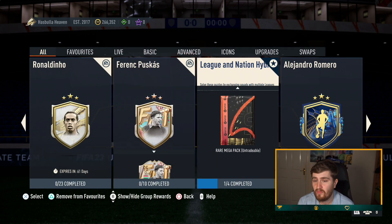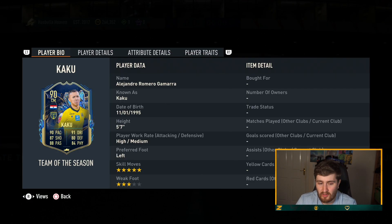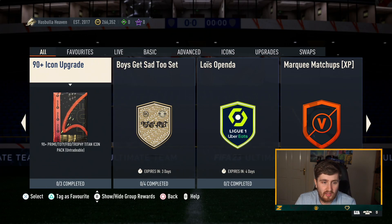Alejandro Romero — if it's just a random card we're not going to spend too much time. At 35k it's a good card but you're not really linking him in. The 90-plus icon upgrade SBC is one I actually think is very good — I've already done this once. The problem is you're very unlikely to get a top-tier card; I did it and got Prime Bastian Schweinsteiger. But the fact it's got Fut Birthday, Trophy Titans, Team of the Year cards — it's a good SBC.